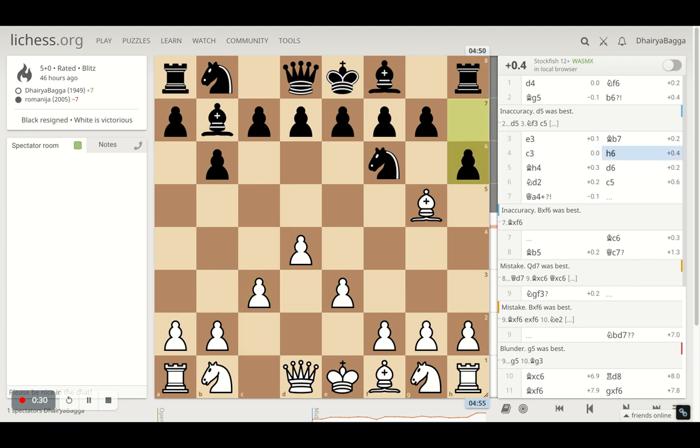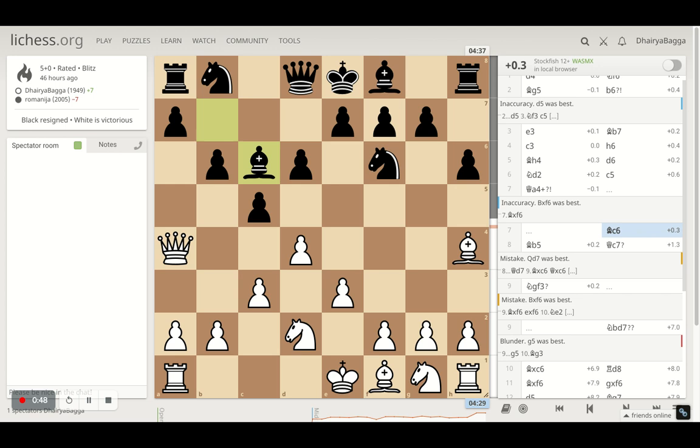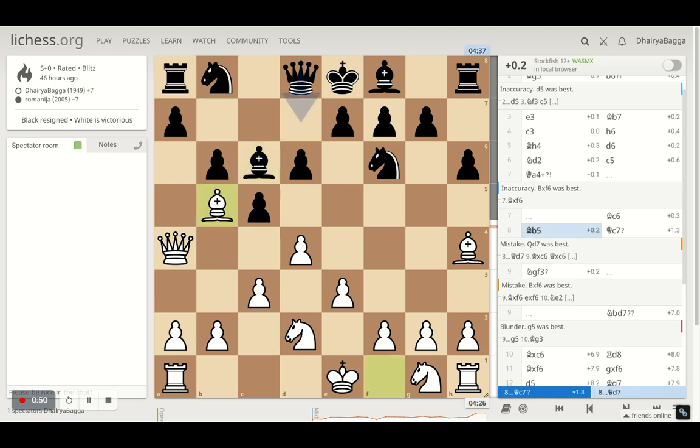Opponent tries to kick my bishop back by placing h6 and I go back to h4 with the bishop. Opponent plays d6. I went with knight d2. Opponent plays c5, trying to break open the center, and I went with queen a4 check. My opponent plays bishop to c6, which I then counterattacked by bishop b5. Opponent can take and I can take back — the check remains intact and then opponent will have to get a knight in between.